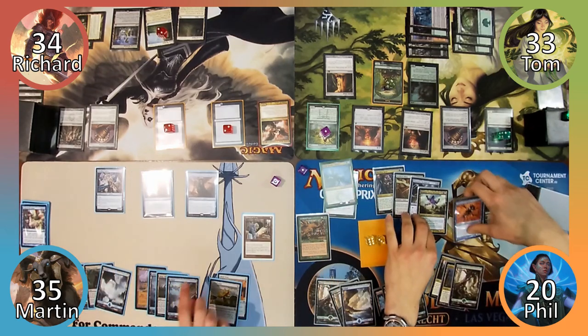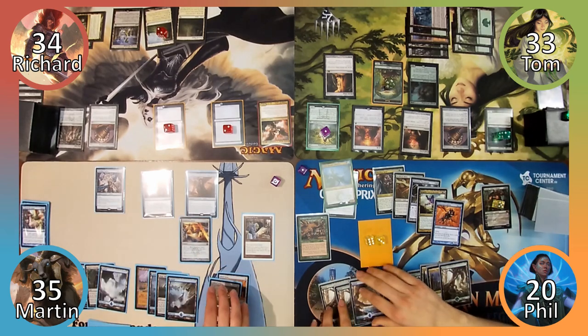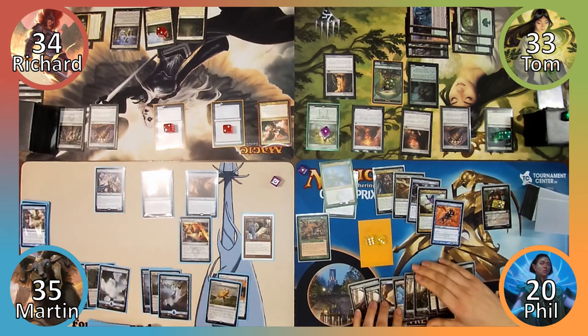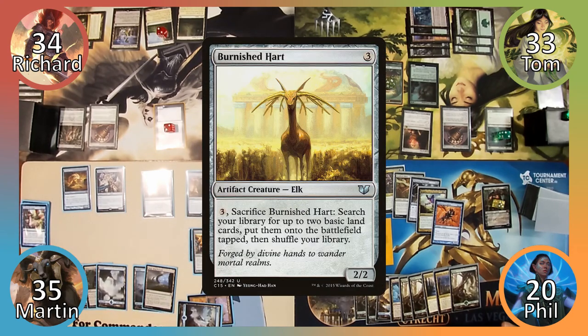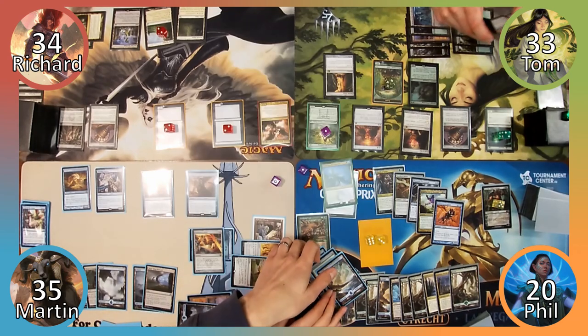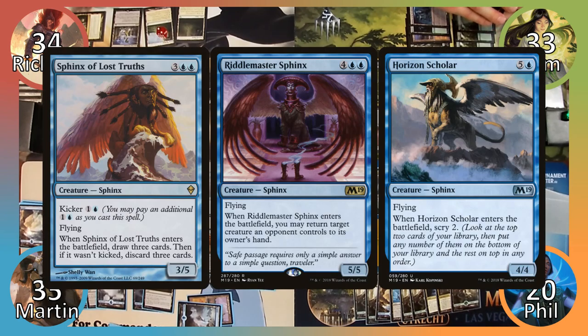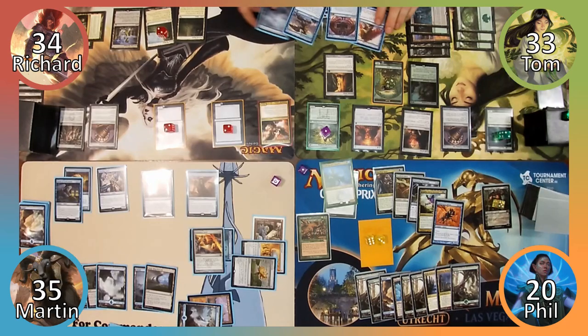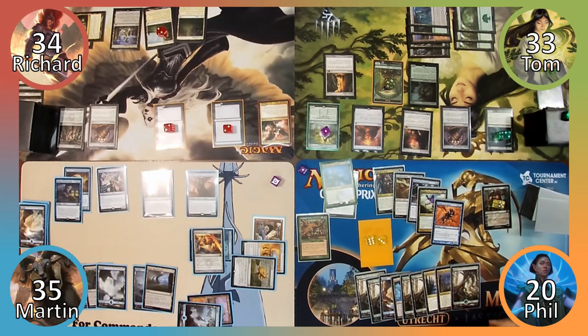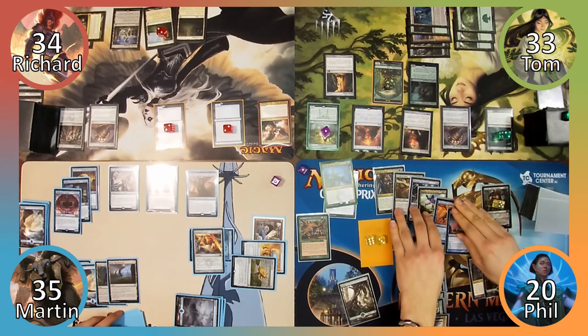Martin draws, Phil draws two, and Martin plays an Island. Martin casts Semblance Anvil, exiling Argent Sphinx with its imprint trigger. He then casts Serra Sphinx, revealing Burnished Heart, two Islands, and Kefenet's Monument — Phil chooses the piles and Martin takes the Monument. Martin casts Master of Predicaments, revealing Sphinx of Lost Truths, Riddlemaster Sphinx, Horizon Scholar, and an Island. Tom generously puts all four cards in one pile and Martin takes them. Martin casts Riddlemaster Sphinx, but Phil responds by casting Draining Welk to counter it, putting six +1/+1 counters on the Welk.